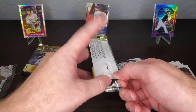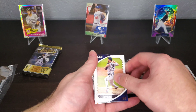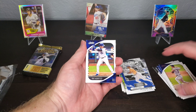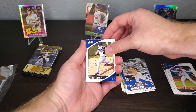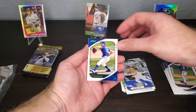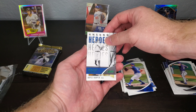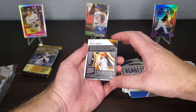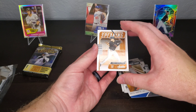Second to last pack. Kent Maeda, Whit Merrifield again, Kyle Hendricks. All right, we got Corbin Burns green parallel, Trevor Bauer green parallel, Unsung Heroes of Tony Lazzeri, an Extreme Team Bryce Harper, and on the back statistically speaking, Mike Yastrzemski.